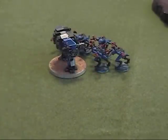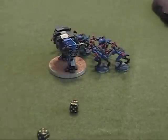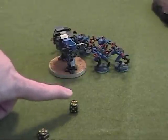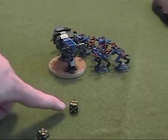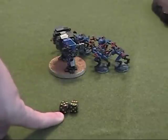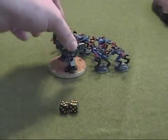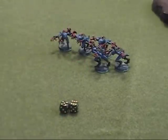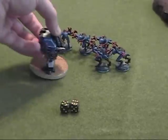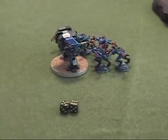Let's see what happens to the Dreadnought. They roll a six and a five. Taking the six and subtracting two for a glancing hit — the Dreadnought is immobilized. Taking the five and subtracting two — the Dreadnought loses a weapon. The Tyranids choose to remove the close combat arm, and the Dreadnought is immobilized.